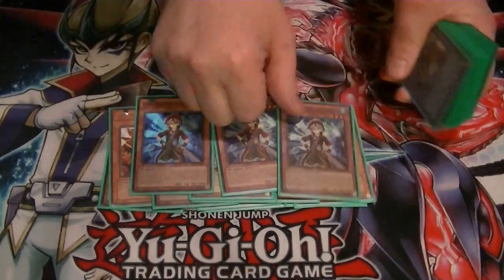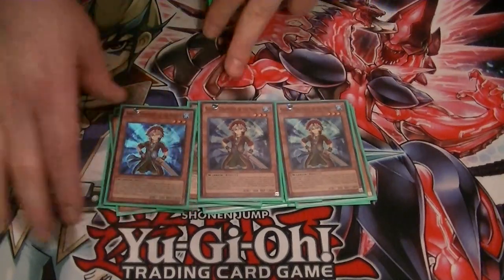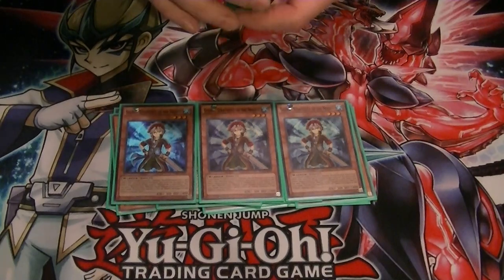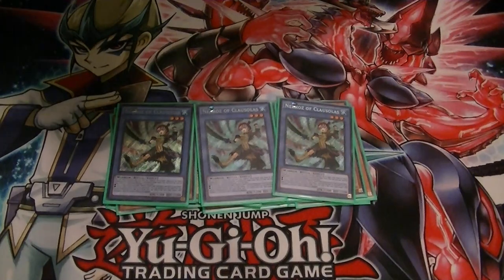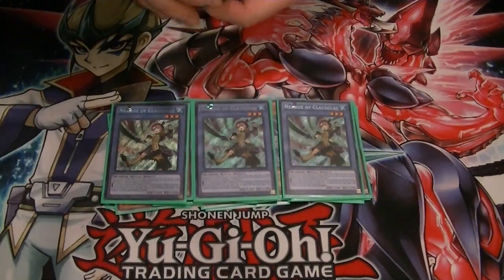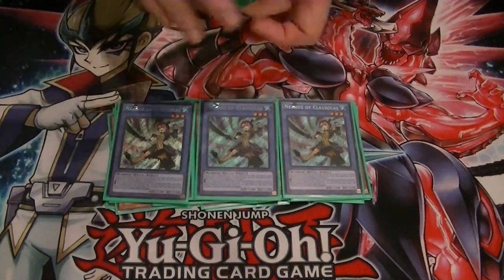We got 3 Shurets, because you can use this for the entire ritual summoning, which really helps a lot, especially from the graveyard and hand. Then we got 3 Colossalus — this one lets you search out your ritual spell cards, plus it's got 2300 defense, so it's a little bit harder to get over.